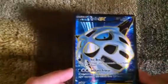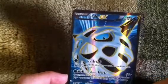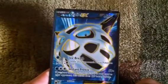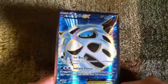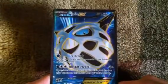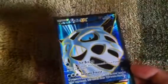I am amazed that I got this. Oh my goodness. It's so amazing, right? Ice Breath — flip a coin, if heads your opponent's active Pokemon is now paralyzed. Instant Freeze, 50 plus — if you have the same number of cards in your hand as your opponent, this attack does 100 more damage.